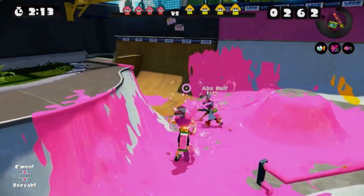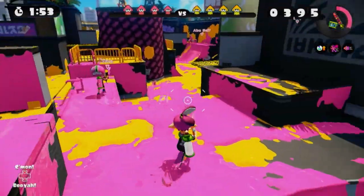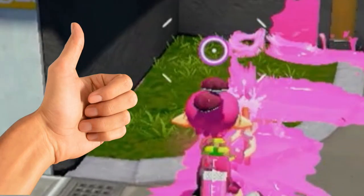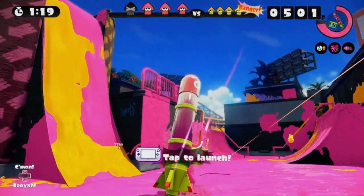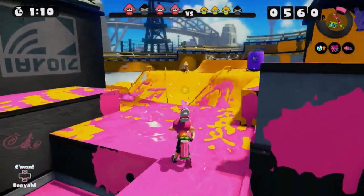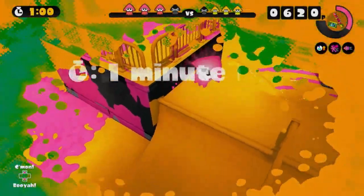There's so much area our team just never gets on the right side. That was kind of close — I might have to review the footage. If the video ends suddenly it's because I touched that grass, but I don't think I did. The NZap 89 is my favorite gun. I've tried a bunch of different ones but this one's definitely my favorite. Leave a comment — let me know which gun's your favorite in Splatoon.